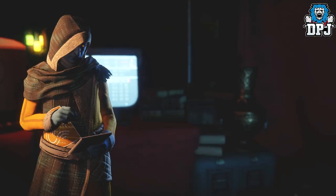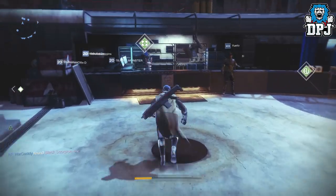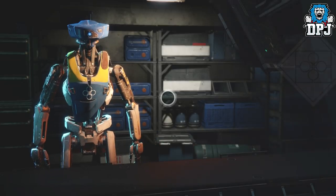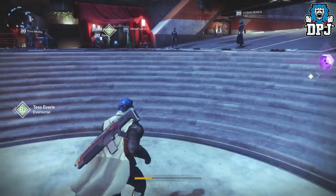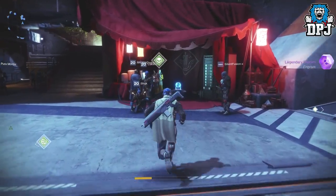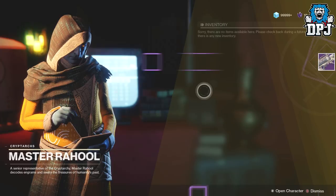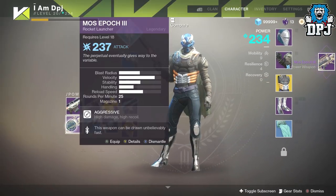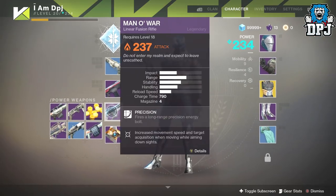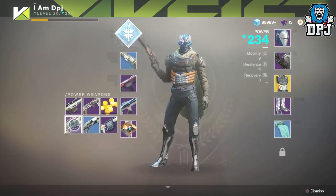We also have an actual novel legendary which I'm gonna open first - it's in my postmaster so we'll grab that, decrypt it. This one's actually about my current level now so this is what we need - that good gear. And I got a rocket launcher at 237 which is the same as my Man of War. Oh dear, well I'm still gonna keep it.